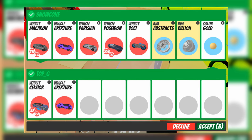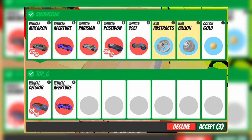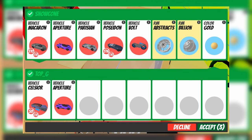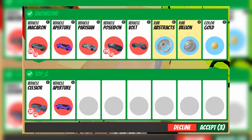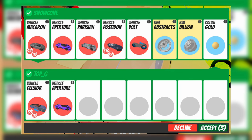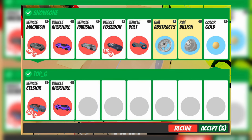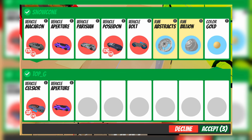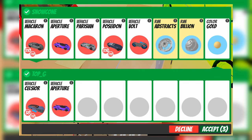The other player offered a Seltzer and an Aperture. The Aperture on both sides cancels out — that's 2.5 million on both sides — and then you have a vehicle that is 22.5 million. You can see this is obviously a win of more than 10 million. I'm not actually sure why he had to throw in the Voltbike, Abstract Rims, and Billion Rims, but needless to say this is a very good trade.